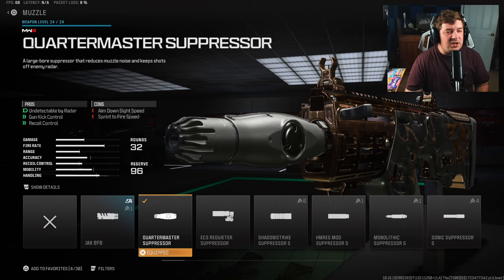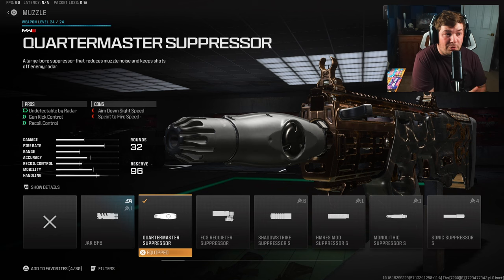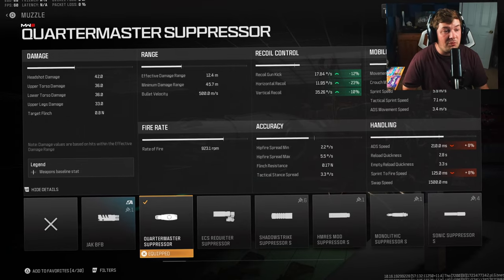Our final attachment is the Quartermaster Suppressor. I feel like a broken record with this one - it's kind of like the Zem Compensator from previous seasons. It just happens to be the best muzzle in the game right now because of all the recoil you're gaining: 12% gun kick, 23% horizontal recoil control, and 10% vertical recoil control. It sacrifices ADS and sprint to fire, but it's far too good to not be running.